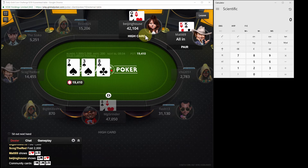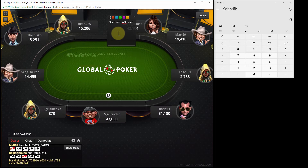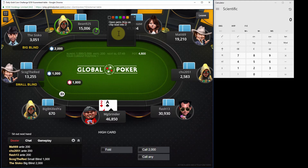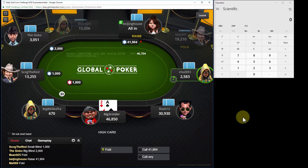Ace queen versus kings. Wow. I'll make a note there that she's semi-deep stacked. Now it looks like she might just be spazzing out - this would be interesting. Is she spazzing out or is she just waking up with cards? It's the first time I've played with her - they just moved her to our table.